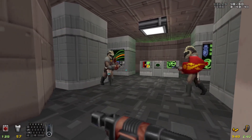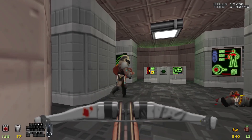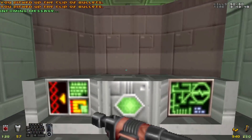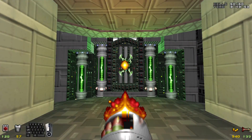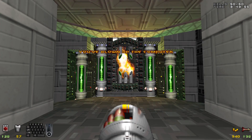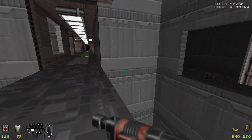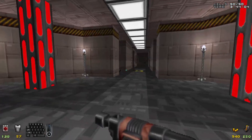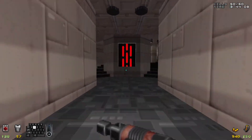Hey boys, how you doing? Nice day we're having, eh? Anyway, take a nap. Let's blow it up. And there we go — the computer is blown up. Now the whole map has just opened up for us. The computer is destroyed, which means the force field guarding the way to the bishop is now down.